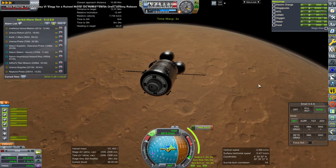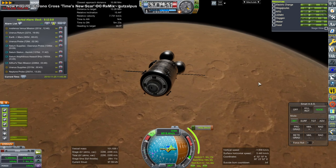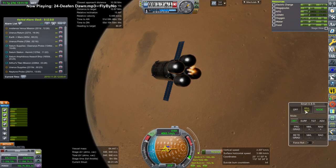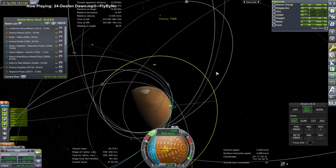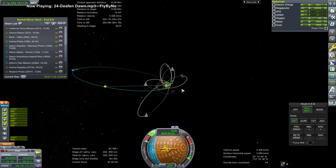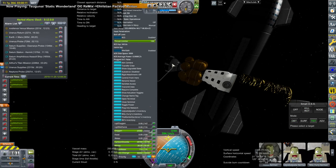We begin with a supply vessel capturing into Mars orbit. We're not going to locate it just yet — in other words we're not going to dock it to something to supply to Kerbals — because we don't know where it is most needed, so we are just capturing into orbit around Mars using five BRIS engines off the BRIS upper stage from Russia, burning UDMH and NTO.